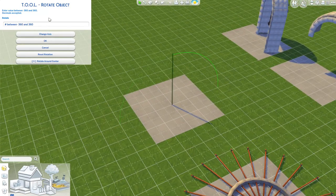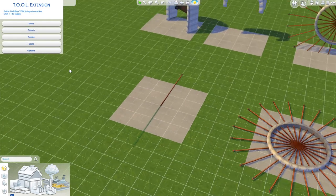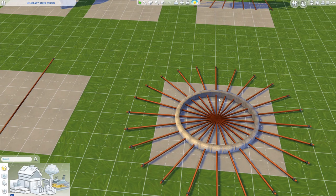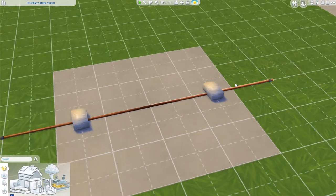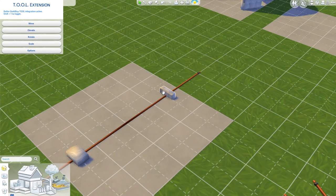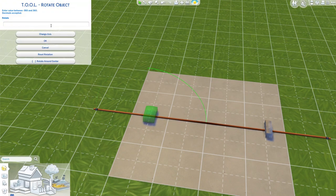Rotate this one with Tool Mod by minus 90 degrees — the thick line is minus, the thin line is positive. Then shift-alt-click to duplicate it and rotate that one by 180 degrees so you have one on each side. Choose a stone-looking object, resize it with the bracket key, and place one on either side at the same exact position — mirror image. Select one and rotate by minus 90 so the underside faces inward, then do the same to the other but rotate by 90 for a mirror image.